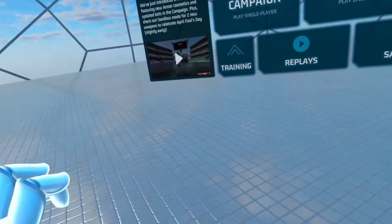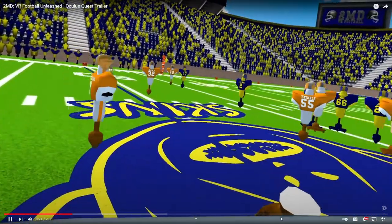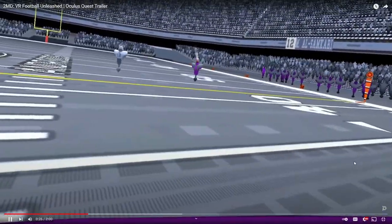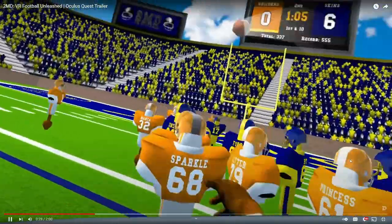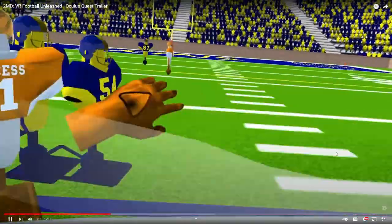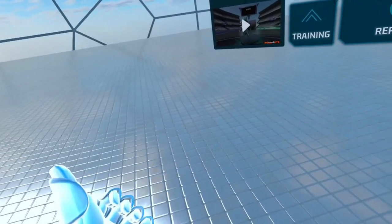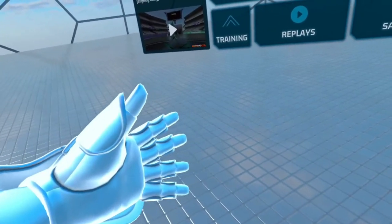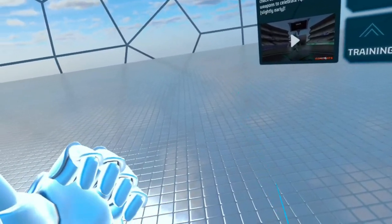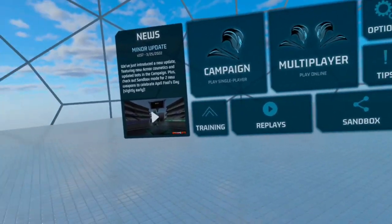Here's just a short clip of what that looks like right there — this is 2MD Football. I'm gonna show you how to unlock the secret cross promotion helm in just a sec.